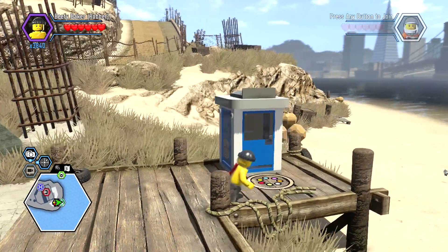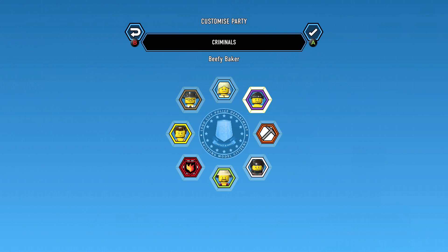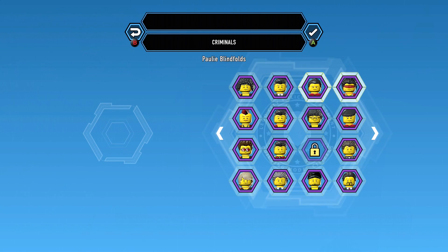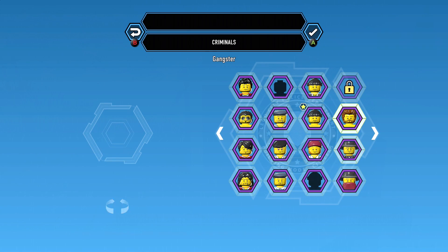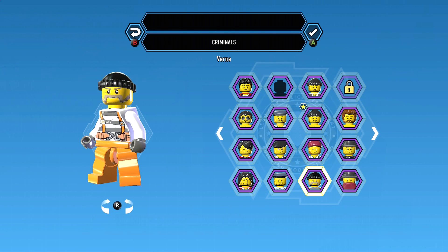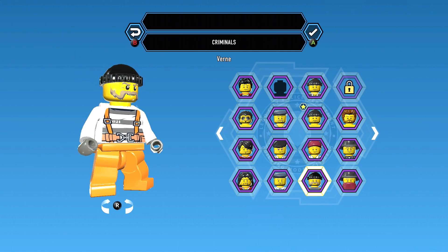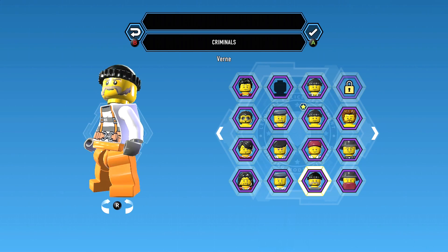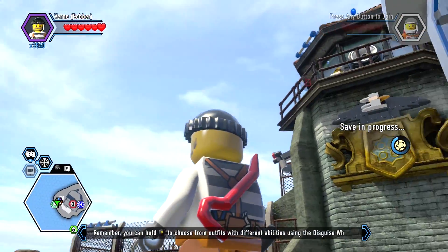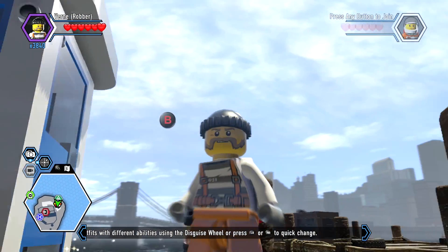All right, let's go ahead and unlock Vern. This is Beefy Baker and he is beefy, so we almost have all the criminals unlocked here. Here is Vern — she's got that massive handlebar mustache, looks like he's straight off a fishing boat. There he is, the Vernster.